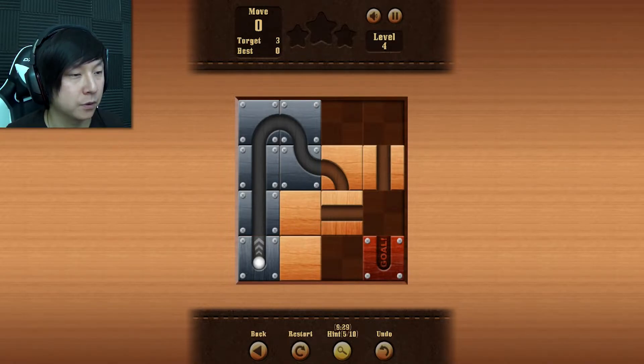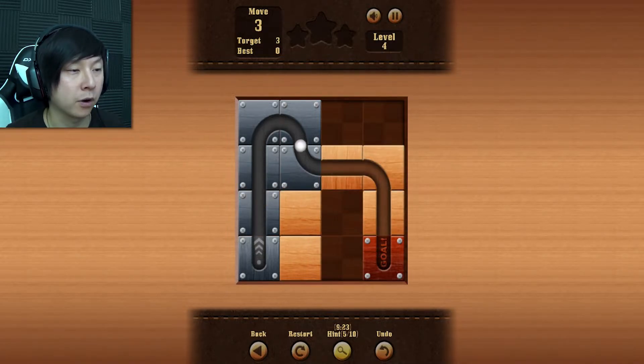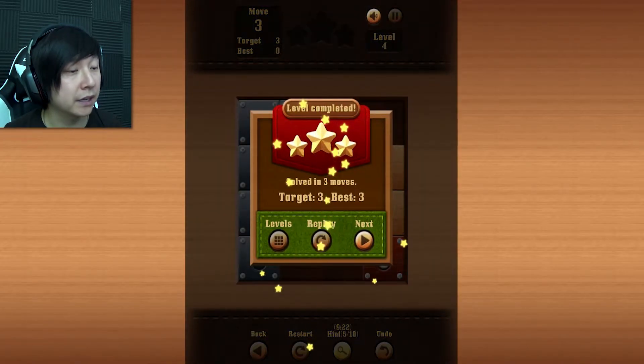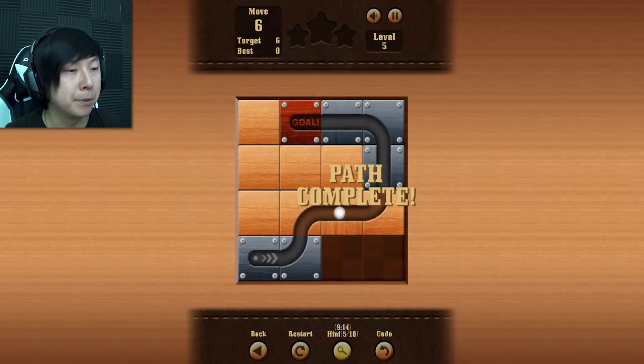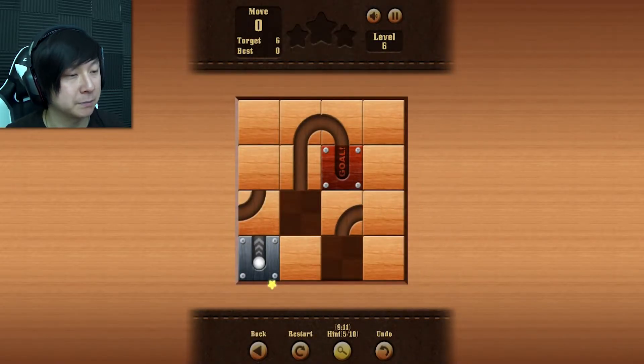This one is gonna be a little bit more complicated, because we need that, and then that, and then that. It wasn't more complicated — it just takes thinking ahead a little bit. If you think ahead a little bit, you can figure these out pretty easily, which is nice. So this one, we can probably just do this, this, this — boom! All done, all pretty simple. I love games like this because they are fairly relaxing, but they are still very, very challenging.